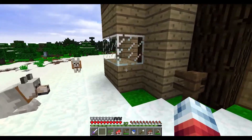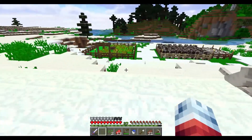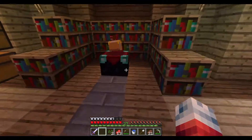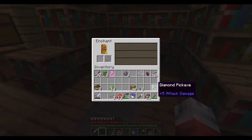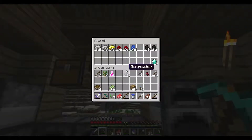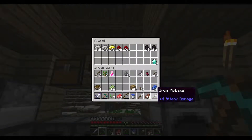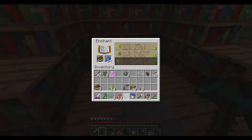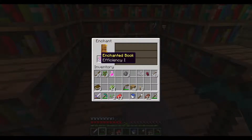What is up YouTube and welcome back to another episode of the survival series. In this episode we are going to try to get a really good enchantment on this diamond pickaxe. We really need to get a few levels and right here it's just showing efficiency 3. I do not want efficiency 3 on a diamond pickaxe, so we are going to burn some levels until we get a good enchant available.